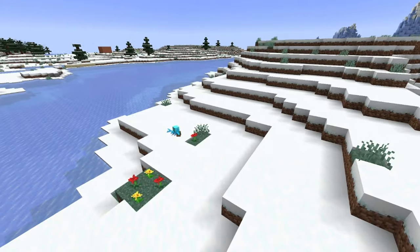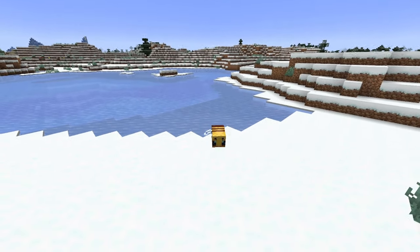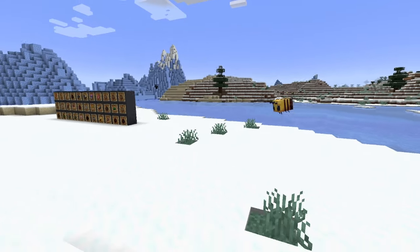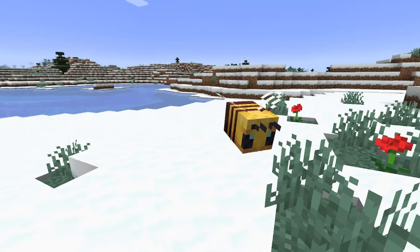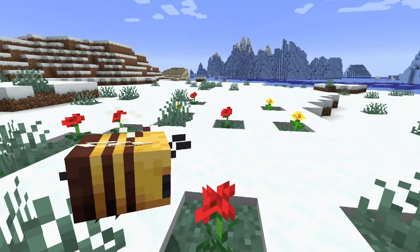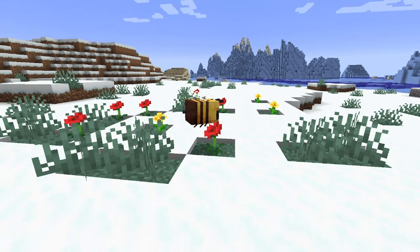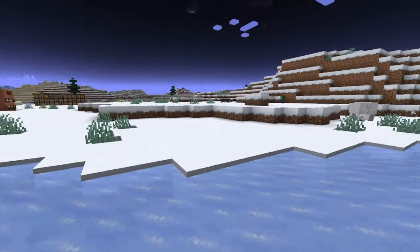Next up we have the bee. Initially it might seem like — well, what's a bee gonna do? However, the Minecraft bee is much more useful than you think. It's so large and can hold so much pollen. Put a beehive out in your backyard and you have a bottle of honey every day or so. You could potentially sell off the honey — while not the most profitable, it's always nice to have a bunch of honey pretty much any time you want.